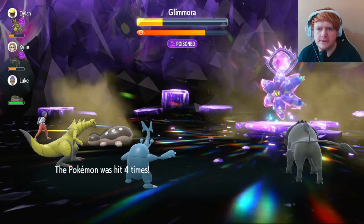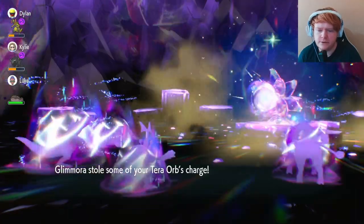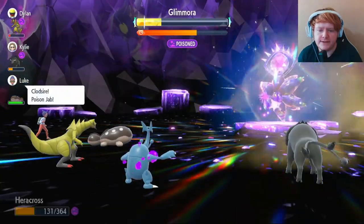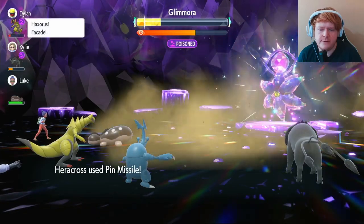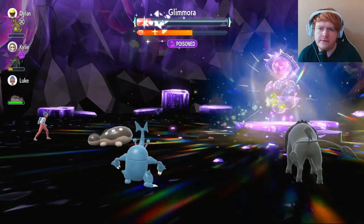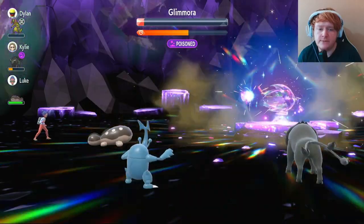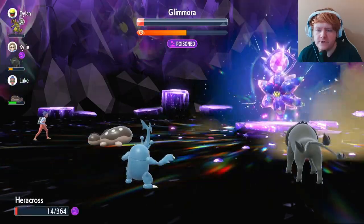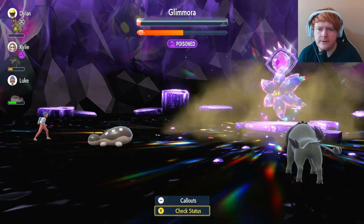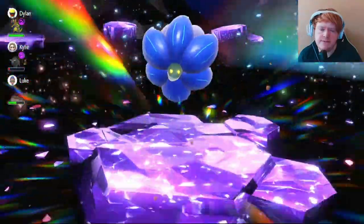The shield goes up. It steals two Tera charges in just a few seconds. We're still on plus six Attack and within Swarm range — hitting five times breaks the shield. It uses Terror Blast but misses us, then hits us with Power Gem. Combined with poison damage we go down. But the shield is broken. We come back and use Pin Missile to finish the job — Glimmora goes down, and it went much better than expected.